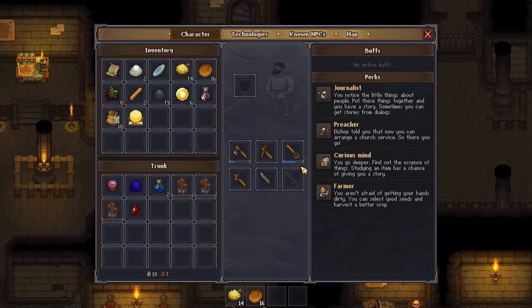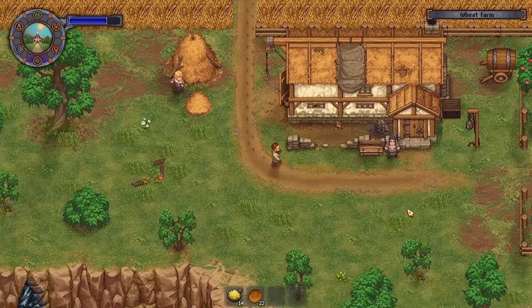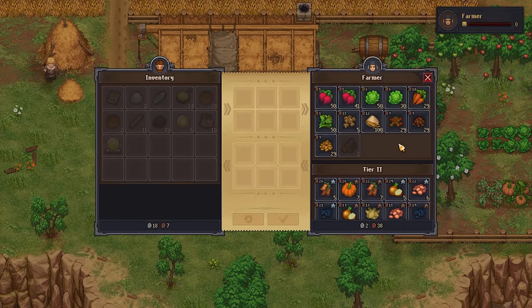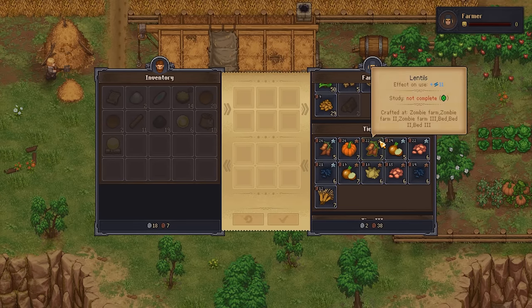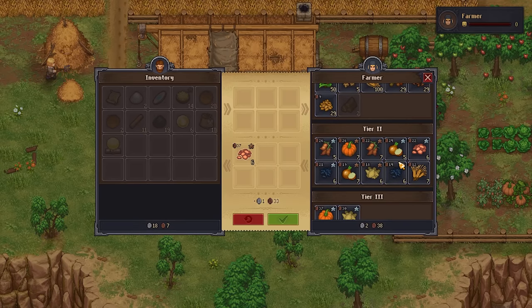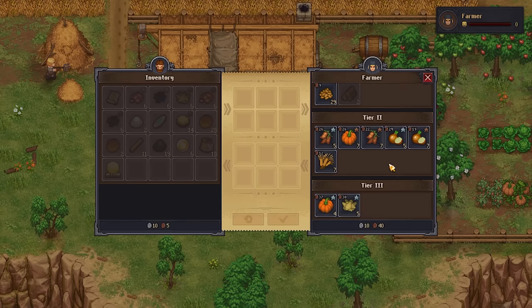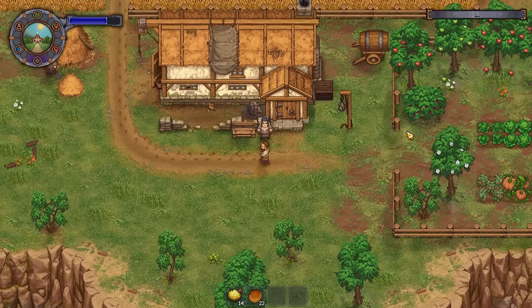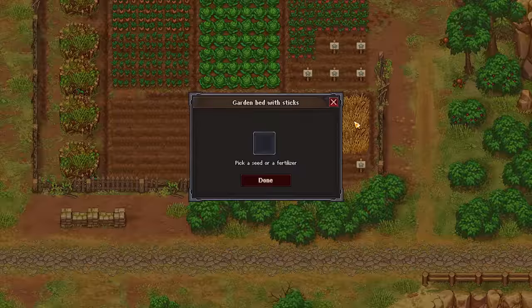To buy seeds, go and visit the farmer — if you know where the wheat farm is, it's just south of that between your house and the village. When you talk to him there's probably some dialogue first, and then you'll be able to unlock all the different tiers of seeds and crops you can buy. If they're not all unlocked, just trade with him some more and they should open up. Tiers 2 and 3 give you improvable crops, which have little quality marks on them and are quite important for trading with the merchant later on.